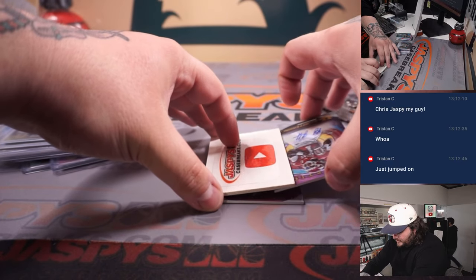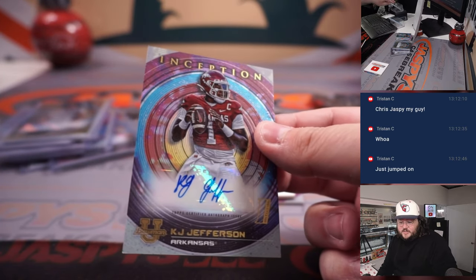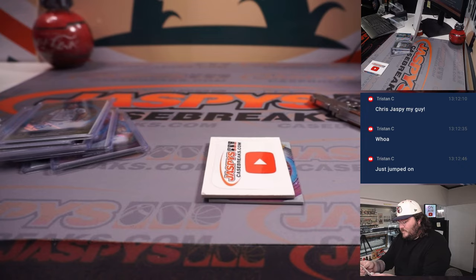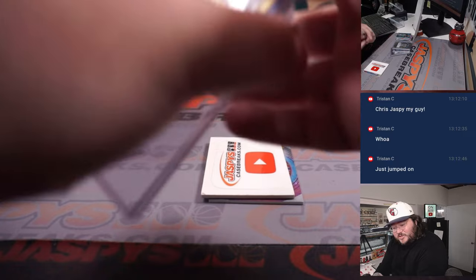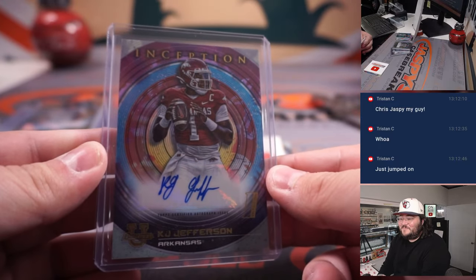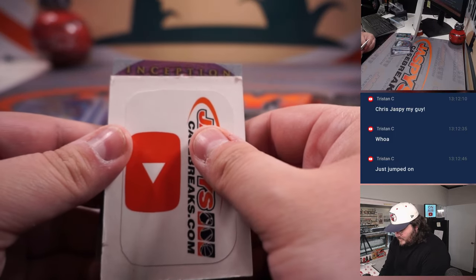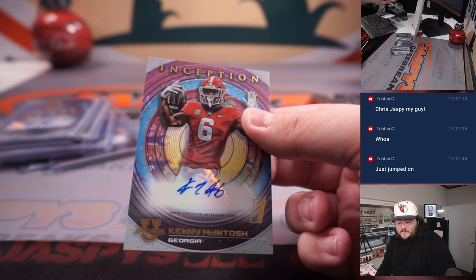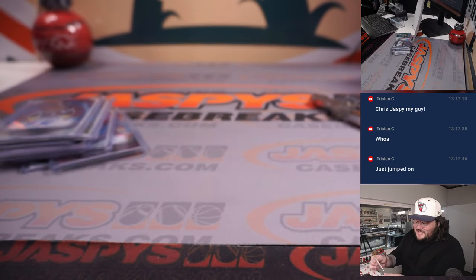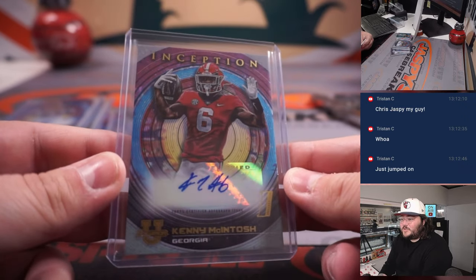First of our last autos going to be KJ Jefferson, who we just saw — QB for Arkansas. Spot K, going to David. Not too bad on the signature here. And the last auto of the break — going to be Kenny McIntosh. Go Dawg. Spot K one more time for David. David clears it up here. Kenny McIntosh, spot K.